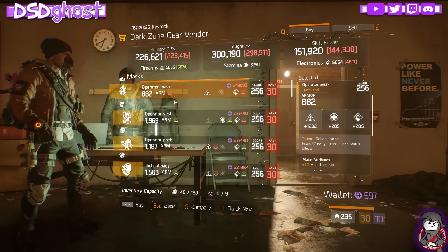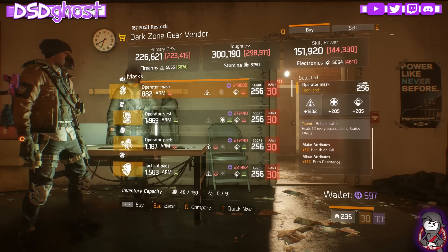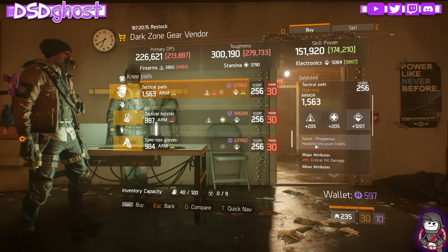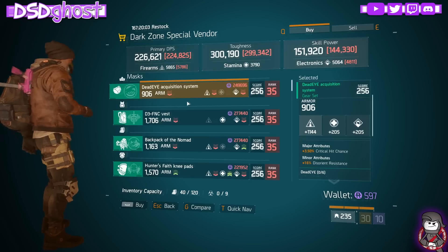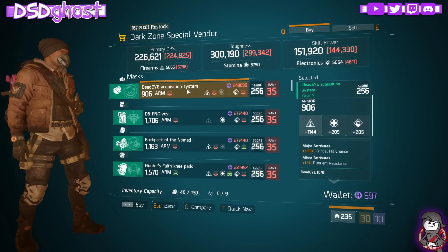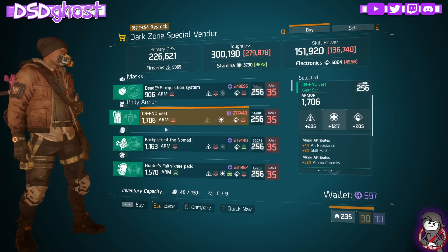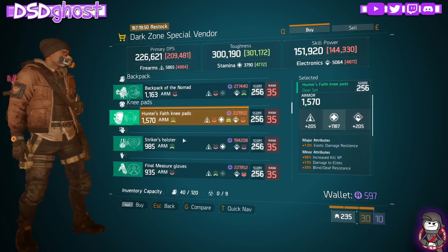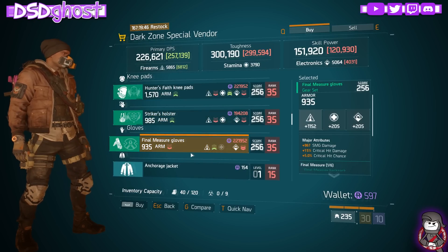DZ-8 Safe House. Dark Zone Gear Vendor. Operator Mask, Rehabilitated, Health on Kill, Burn. We have a Reckless Chest Piece. We have a Technical Backpack. We have Prosperous Kneepads. Steadfast Holster. And Absolute Gloves. DZ-8 Special Vendor. We have a Deadeye Mask. We have a Defense Chest Piece - not too shabby, but the armor's really low. We have a Nomad Backpack. Hunter's Faith Kneepads. Striker Holster. And Funnel Measure Gloves - not too shabby.